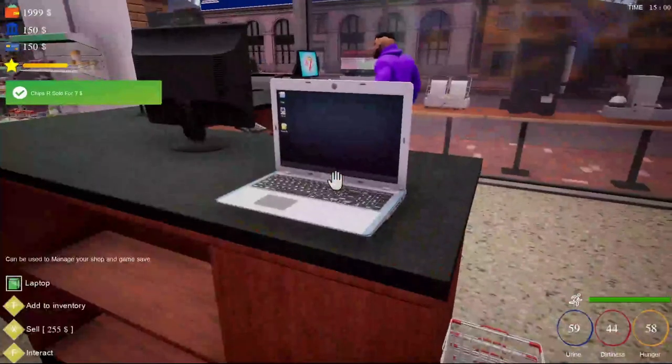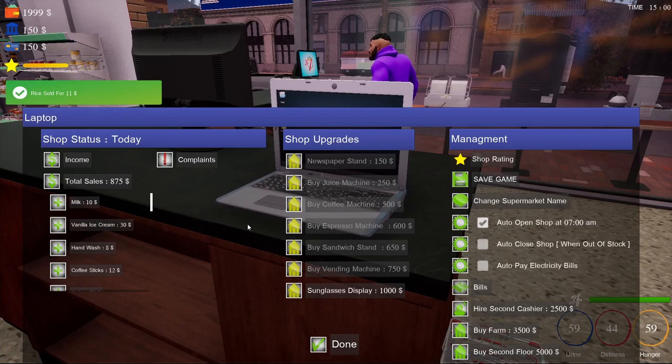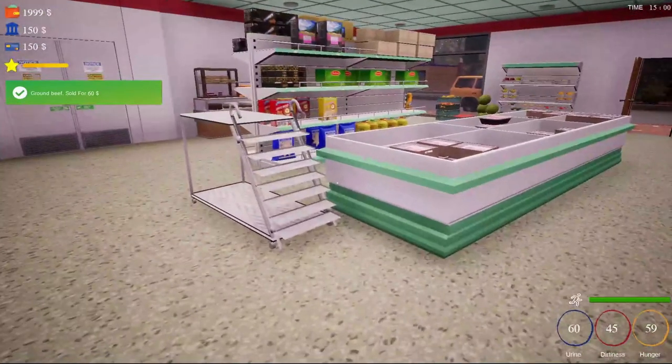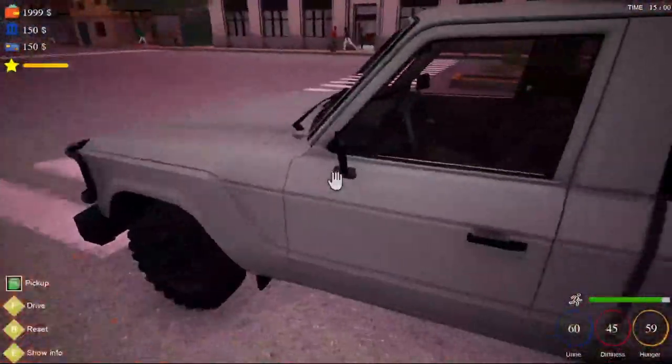Let's go over and check if there's anything. I've still got to buy the sunglass display case and I'll have all the extra upgrade things bought. No complaints - wow. I'm going to auto-pay my electric bill because I know once I get down to Jabbers it's going to come due, so I'll just go ahead and temporarily check to pay it. Alright, let's go to Jabbers.